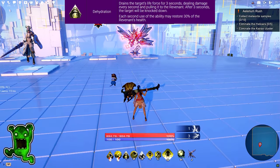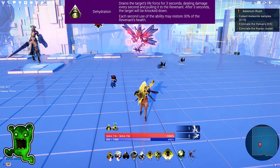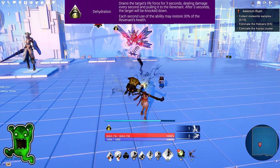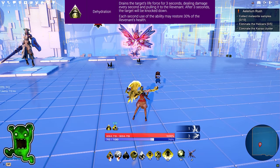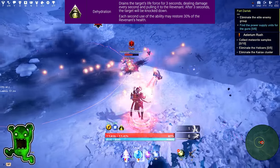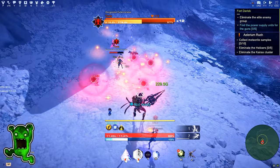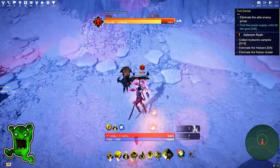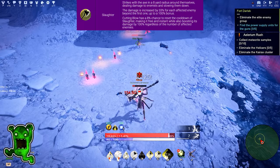Next ability is Dehydration. It drains the target's life force for 3 seconds, dealing damage every second and pulling it to the Revenant. After 3 seconds, the target will be knocked down. Each second use of the ability may restore 30% of the Revenant's health. Keep in mind, in order to get those 30% health back, your health needs to be at 70% or less.